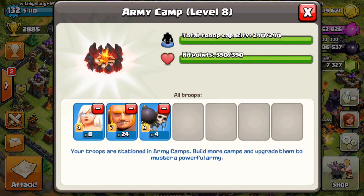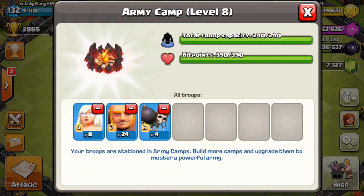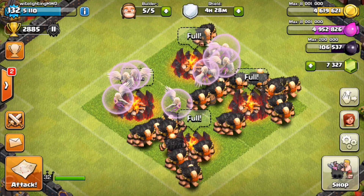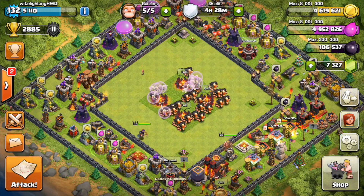We actually have eight healers, which is a little over exaggerated — that's a lot more than most people bring with giant healer. But we're going to go out and do it anyway and see how these eight healers and 24 giants and four wall breakers do against a base with an air sweeper. Let's go out, find an air sweeper base, break the shield, and see how this army composition stacks up.